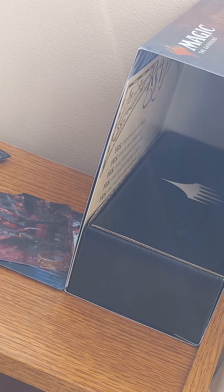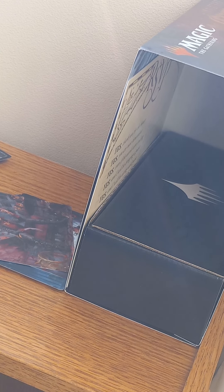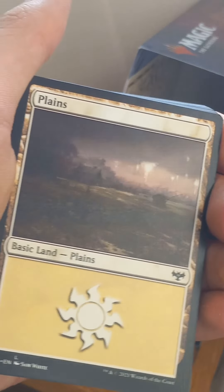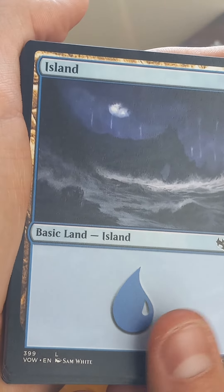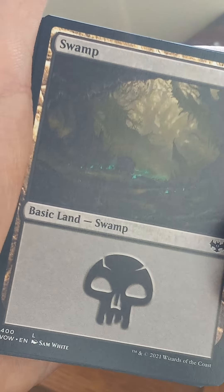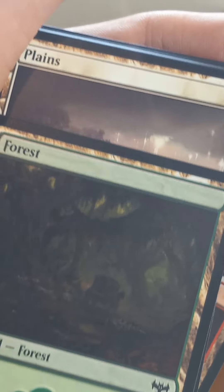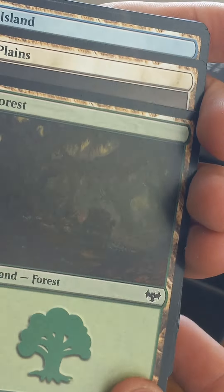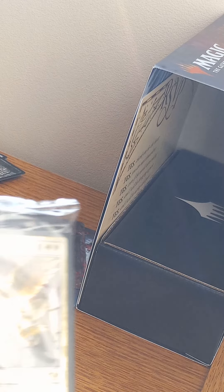Now I'm going to open this one right here. I believe this is all of the Planeswalker stuff. Yep, so this is all of the lands — we've got the Planeswalker, Island, Swamp, Mountain, Forest, and the Planeswalker card. Then these I think are special cards.